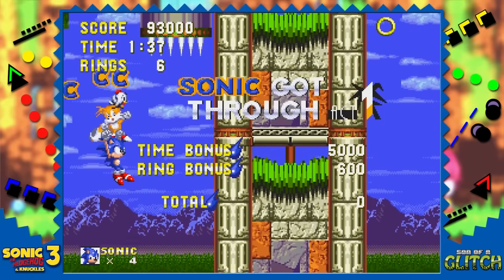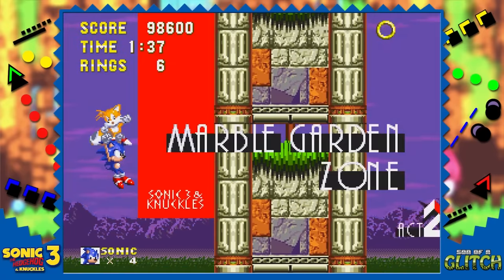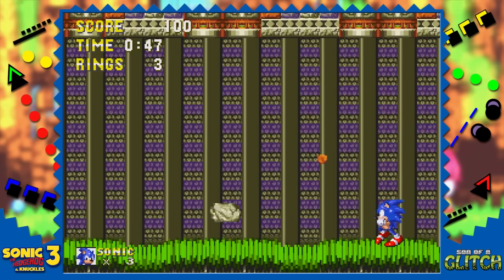Wait for the animal capsule to get close enough, jump to open it, hold down on the D-pad to lower the screen, and press right to correctly end the stage. What a crazy mess — finishing Act 2 in Act 1 does amazing things! It's also possible to fight Knuckles' second act boss as Sonic or Tails by using a level wrap.